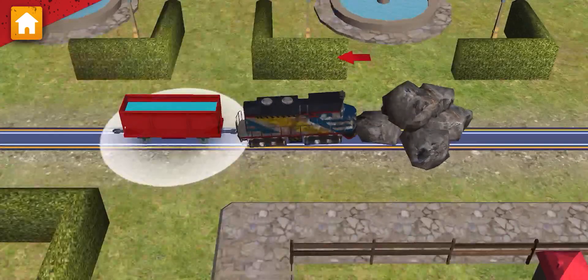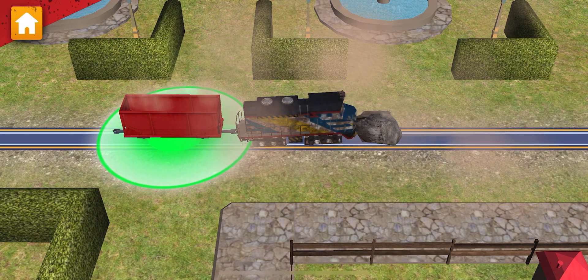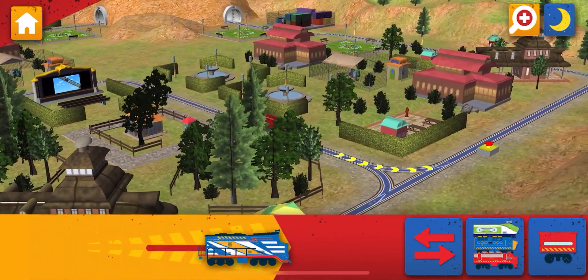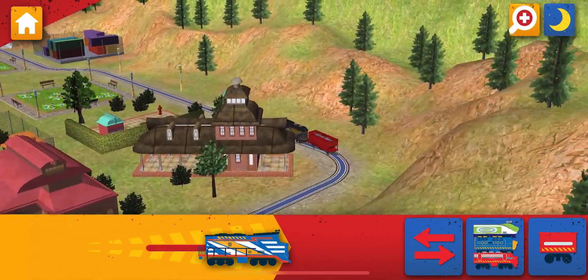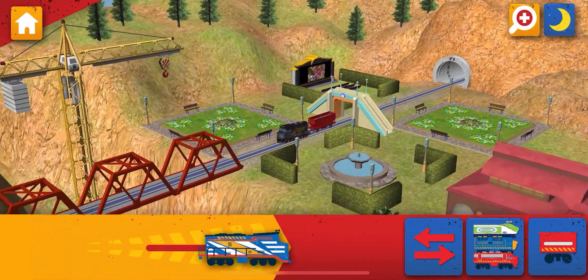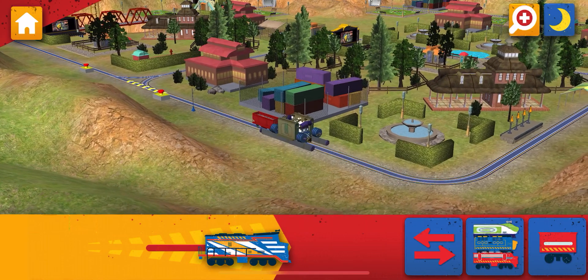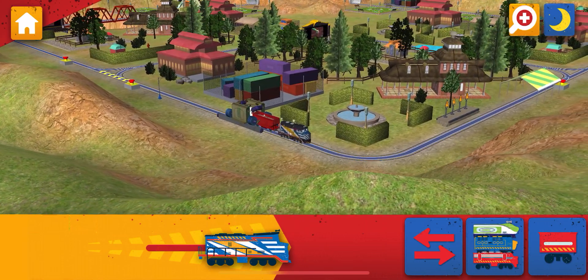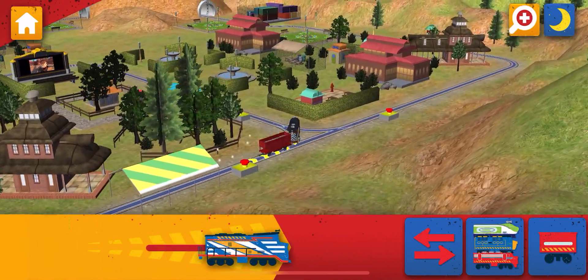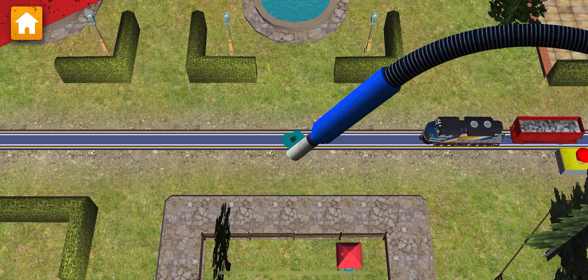Uh-oh! So now drag all of the rocks in. Job done! Go on! Emergency Flood Alert! Ride the rails to find the water and help dry off the track. There's water on the track! We need to clean that up quick! Use the vacuum — You did it!